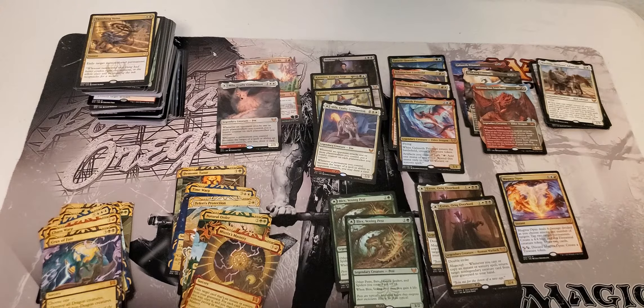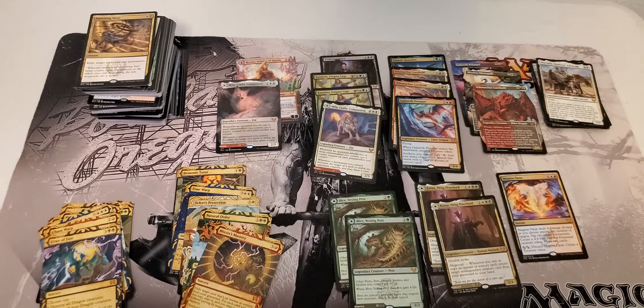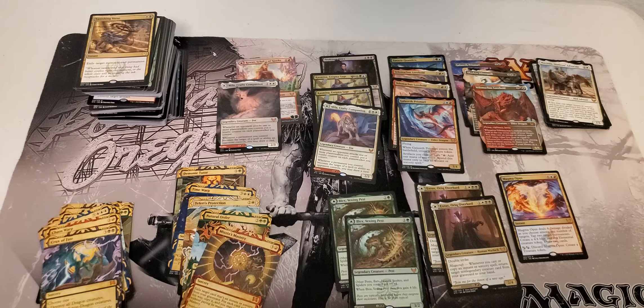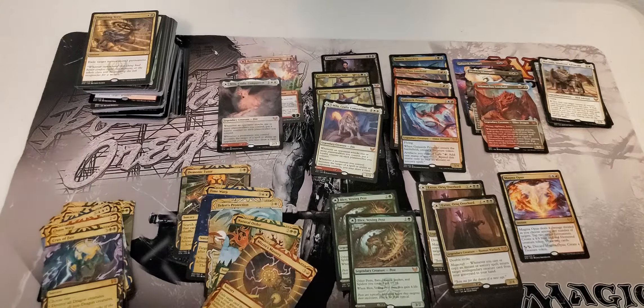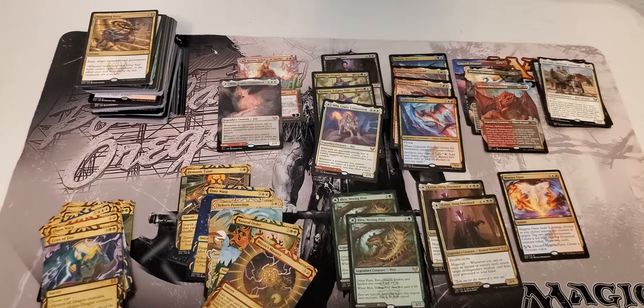With that said, if you were to just buy an individual box, it's looking like you have less than a 50% chance to get a box that's going to score over a hundred dollars. Now if you do get one of those boxes it scores up in the $120–$130 range, because you'll hit something really good like a Teferi's Protection or maybe a Demonic Tutor, and that's what's going to drive your price up above that hundred dollar mark.